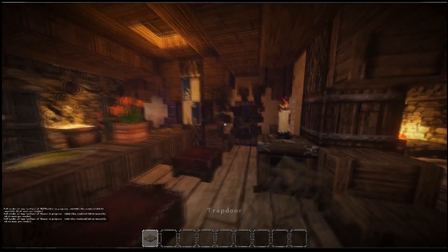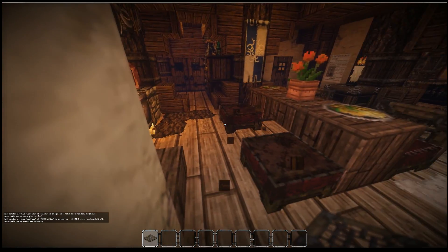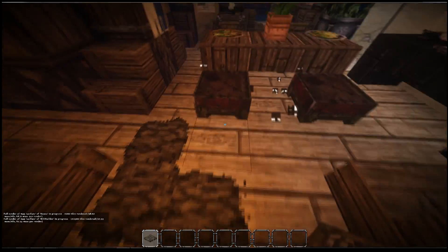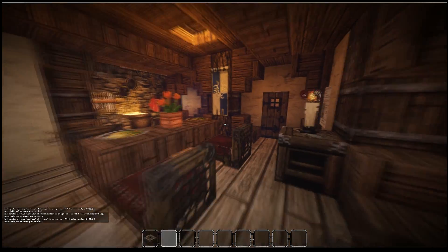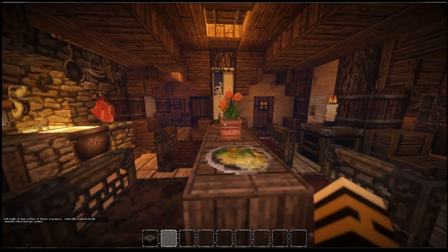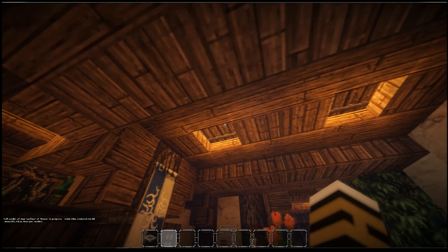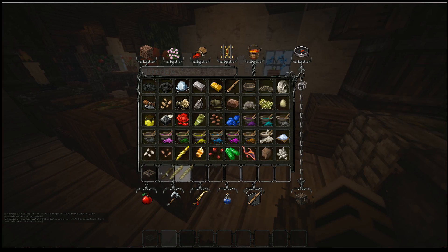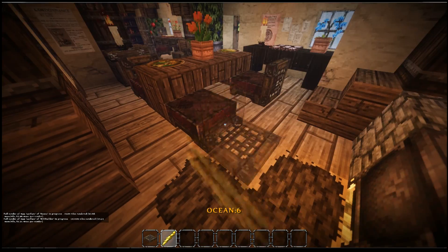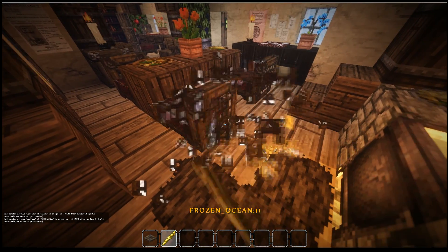First thing you guys were saying is that these are too big — too big for Hobbits. They are too big. So let's try doing it this way. I tried to use item frames as little as possible, so I tried to use trapdoors and things. I could obviously use the different variants. Let's just try some of them out. That's one way to do it. This is really weird. There we go, that's one.